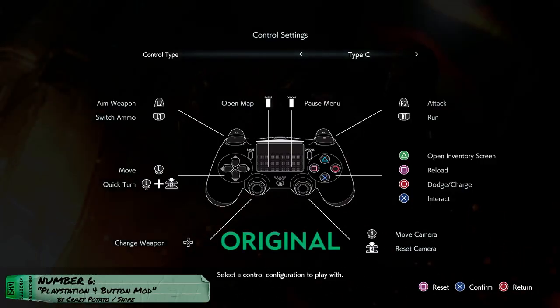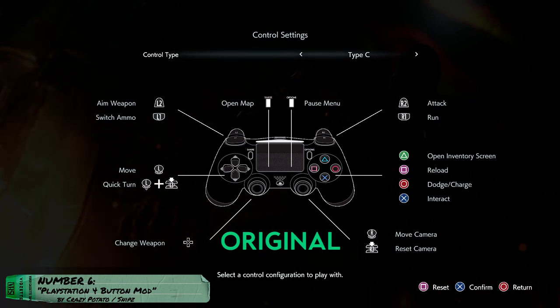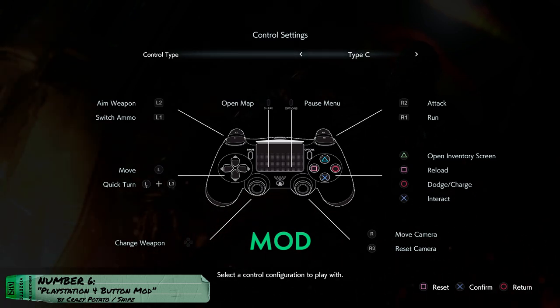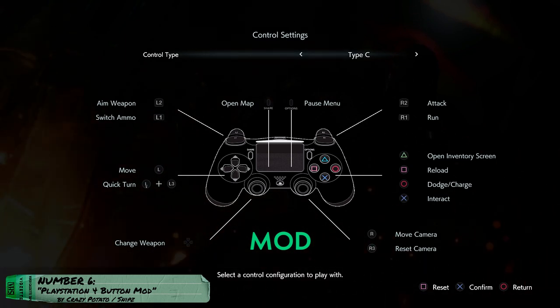Number 6: PlayStation 4 Button Bond by CrazyPotato, ported by Snips. This mod was not created by Snips — they only ported it from RE2R to RE3R. Creation credits go to CrazyPotato. I know there is another mod that does the same thing out there, but I prefer this one because I think it fits more with the overall art style of the game. There's not much to be said about this one — I just like it.